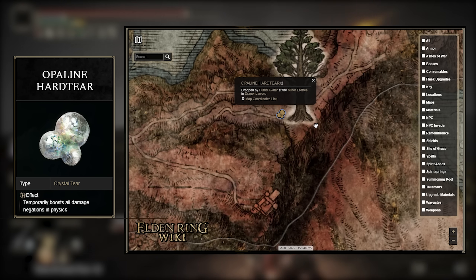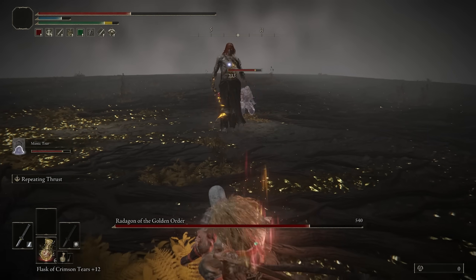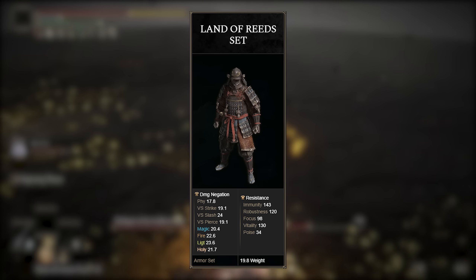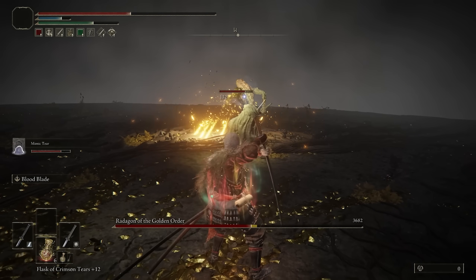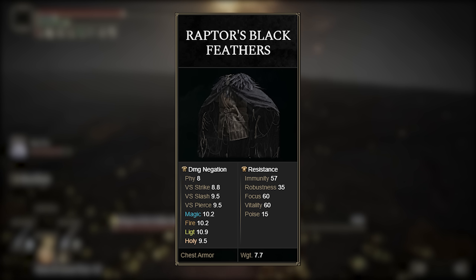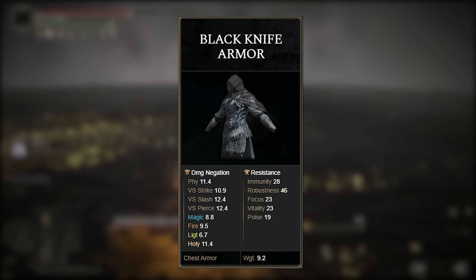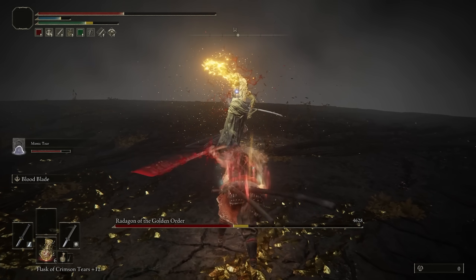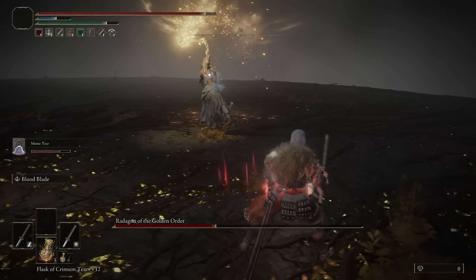We still have the armor and the last two talismans to look at. I went with looks over functionality, grabbing the Land of Reeds armor, which does offer a decent amount of protection. Still, there are some better options, especially for the chest piece. For example, you could throw on the Raptor's Black Feathers, increasing your jumping attack damage by 10%, or the Black Knife armor that silences your character's movement when running and jumping. Both are definitely better options for functionality — that's entirely up to you, and every little bit does help.